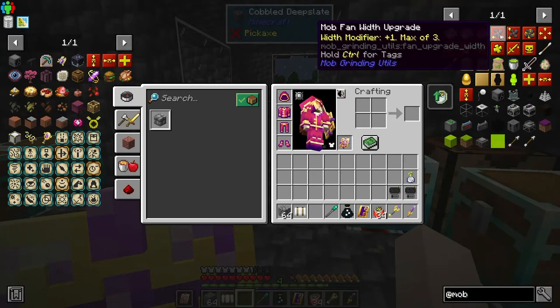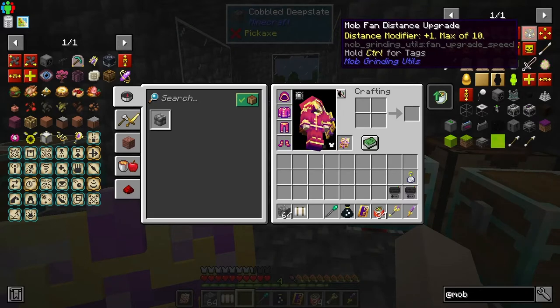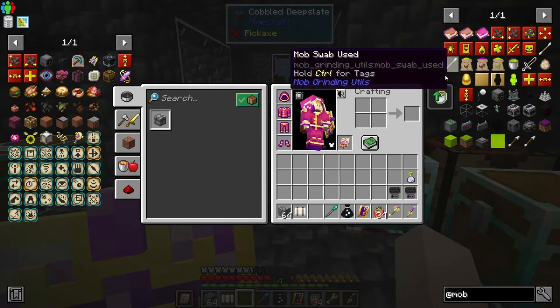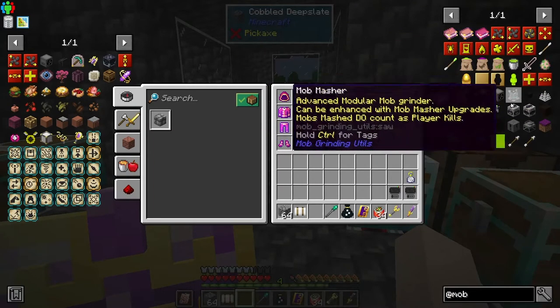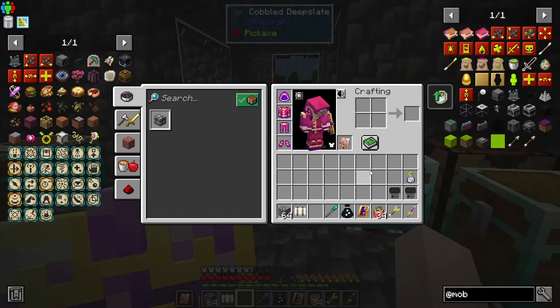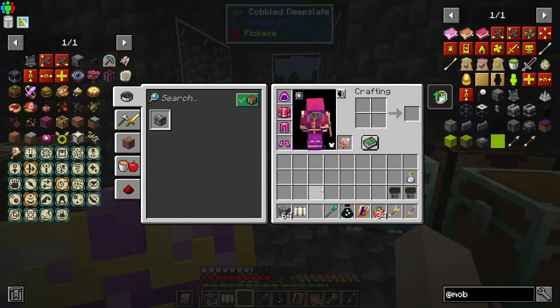I'm trying to think how many mob fan width upgrades we need. I don't think we need a distance one. Oh, we're even going to need a new mob masher — that's right. Mob masher, another absorption hopper, we're going to need lots of stuff.